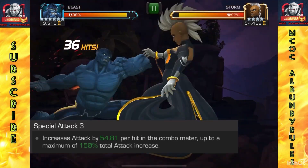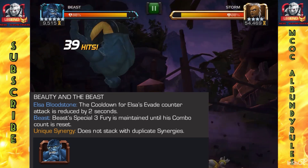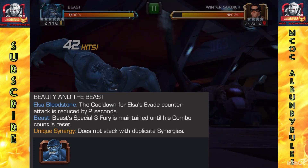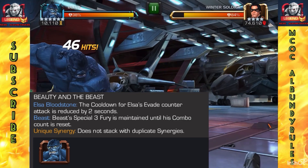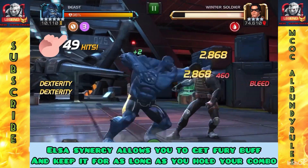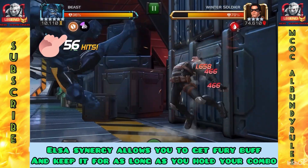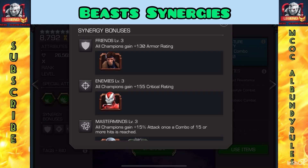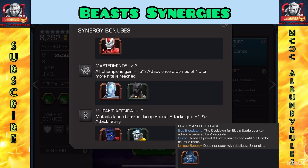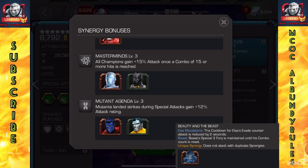Special three gives you extra per-hit for the combo meter, up to a maximum of 150 total increase. The big part of this is the synergy — if you have Elsa in your team you can get a fury that stays unlimited for the rest of the fight as long as you don't get hit. If you get hit, just do another S3. Once you activate it, that fury buff with Elsa leads to significant damage. He's still good without her, but a lot better with Elsa. Just hold your combo — if you lose it, do another S3.